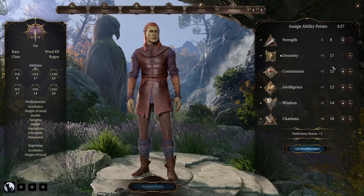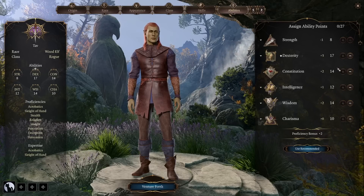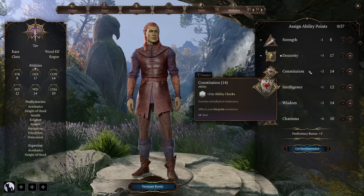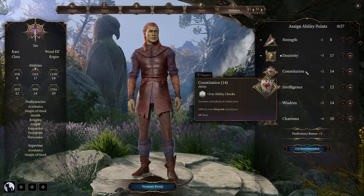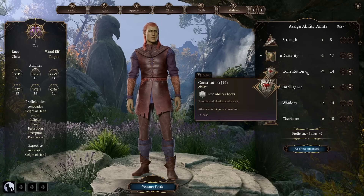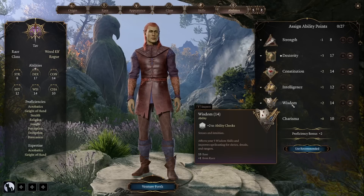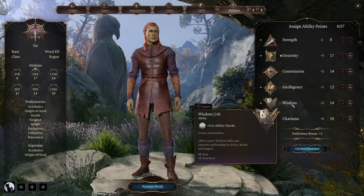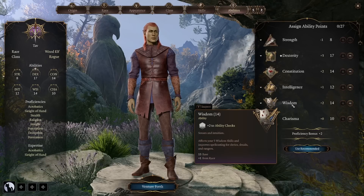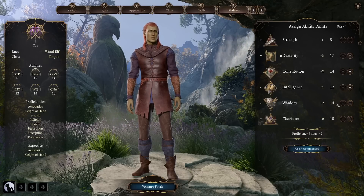You should also consider raising your constitution score a little bit, because despite wanting to remain in the shadows and be as nimble as possible, we should increase constitution just in case of those moments where we cannot avoid damage. We want to have a bit more hit points, so it is important to have a decent score here. The third score that is good to focus on is wisdom, because it saves us from a lot of spells - many spell checks are decided on the wisdom score.